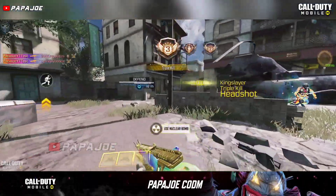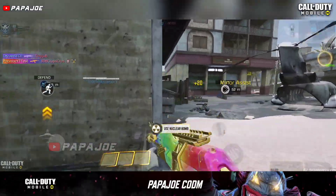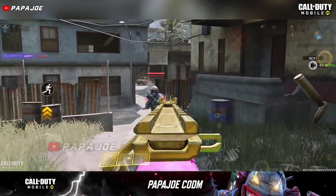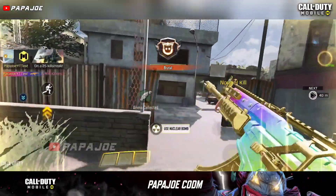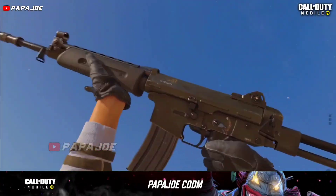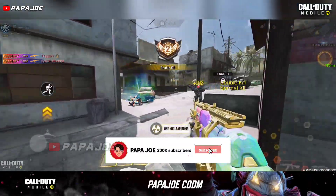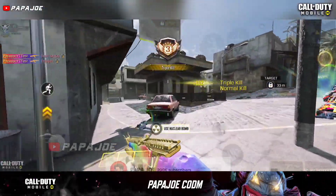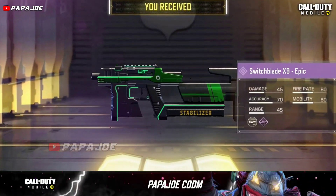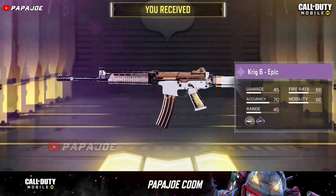Last but not least, we take a look at some rumors and speculations about the rewards of the next battle pass in Call of Duty Mobile. In Season 7 we can expect either the new Switchblade X9 SMG or the Krieg VI assault rifle, both of which have been spotted in the current test server. If either of these weapons is released in the next season, we will get an epic skin for the SMG or for the assault rifle — known from Black Ops — at tier 50 in the new battle pass.